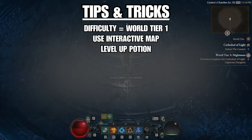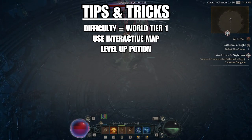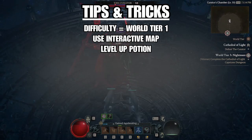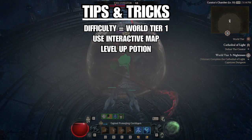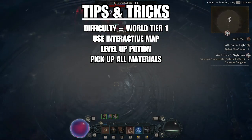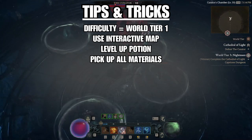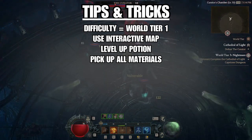The next tip is to level up your potion. As you level your character, you'll notice an up arrow appears next to your potion icon from time to time. That means it's time to upgrade your potion at your nearest alchemist. To make sure you have the materials, pick up all the materials you find in the open world — mostly herbs and ore.